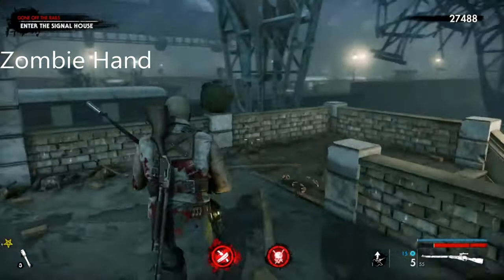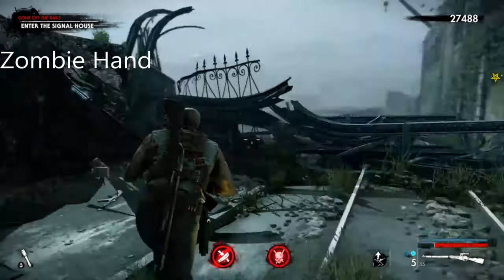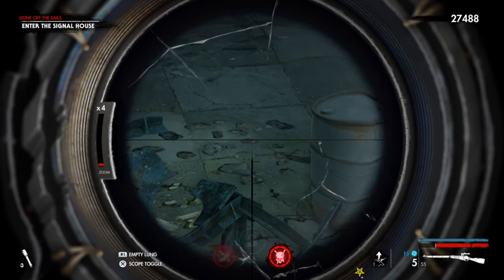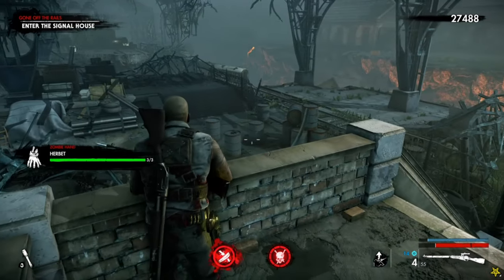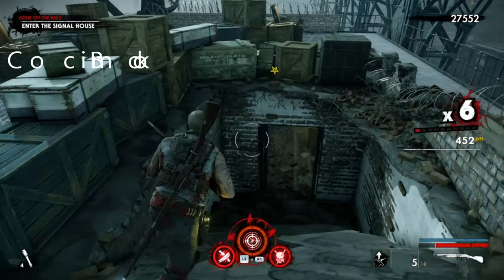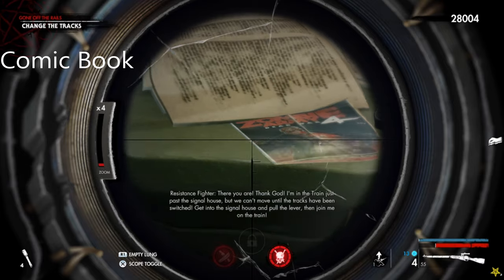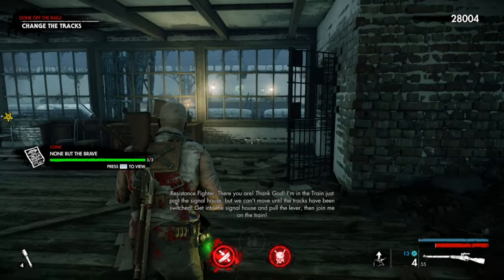Okay, the next zombie hand is in this location. You're going to enter the signal house — when you come over the chasm you come to these set of stairs and then it's just to the right. You'll see it roaming around and it's just right there. And finally the comic book: you come to the signal house and then you head to the left and it's just right here. So there we go — thank you for tuning in, stay tuned for more, and I'll do mission two next.